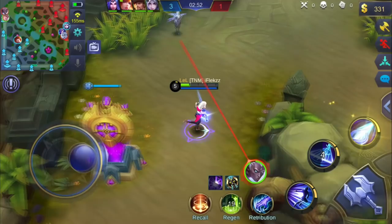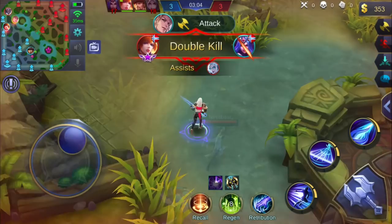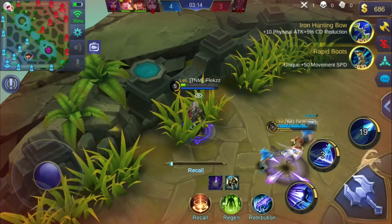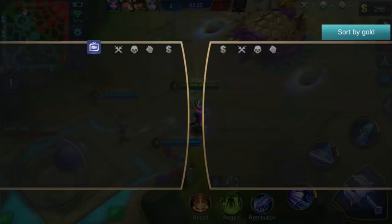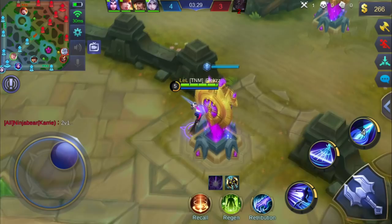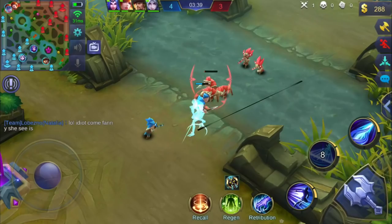I want to go in with my ultimate and just one-shot Carry, but it's too risky. I see Carry staying and my Fanny coming, so now I go in. Fanny engages, I use my ultimate — she's out of mana. I dodge a tower shot with my second ability and take one tower shot but survive. That was a very nice kill! Fanny already has two kills — this Fanny is really good, I've never seen him before but he's great. People are really practicing hard. There are like five minions in my lane, that's a lot of free gold for me.